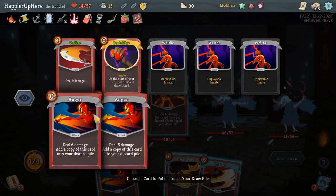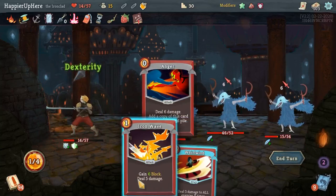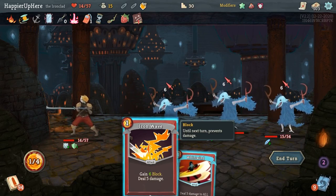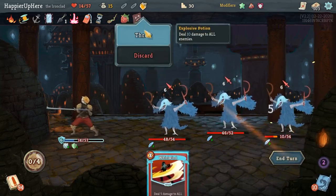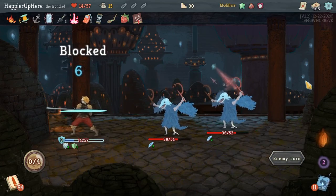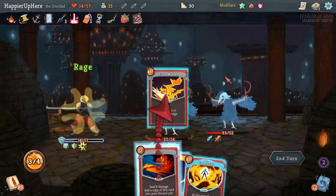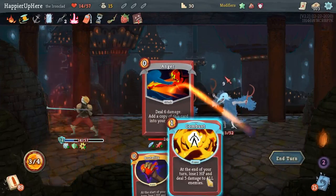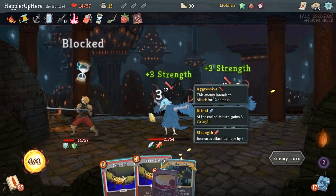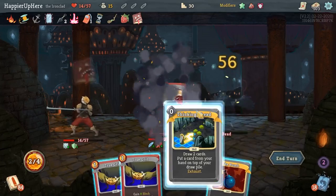I have a Headbutt — let's take an Anger back. I'm actually going to lose some HP here. Let's do this and use the Explosive Potion to save myself some HP. Another 18 incoming — Rage, Iron Wave, Anger. I'll wait on Combust for now. The double play on Perfected Strike is nice, and then Thinking Ahead. I'll probably just play True Grit here.